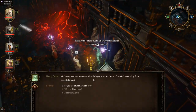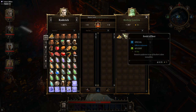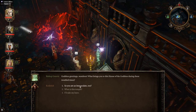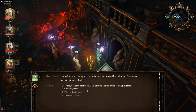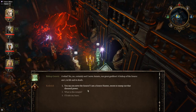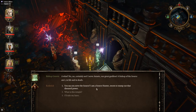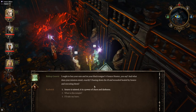How proud be these crypts — endeavour to worship. Goddess greetings, wanderer. What brings you to this house of the goddess during these troubled times? So you are Immaculate too? A what? No — I suddenly am not. I serve Astarte, our great goddess. A bishop of the source am I, in life and in death. You say you serve a source? I am a Source Hunter, sworn to stamp out that diseased power — I ought to box your ears and tie your black tongue. A Source Hunter you say? And what does your mission entail exactly? Chasing down the ill and wounded, healed by source, and executing them? No — the source is tainted, the power of chaos and darkness.